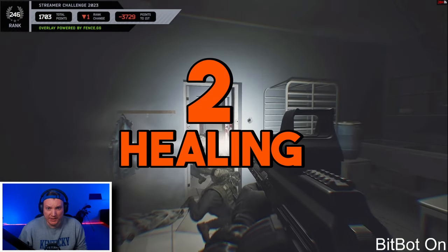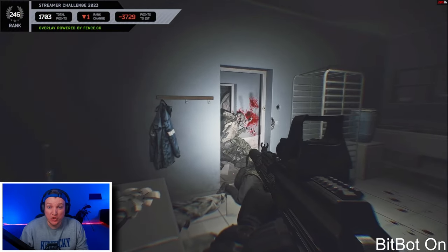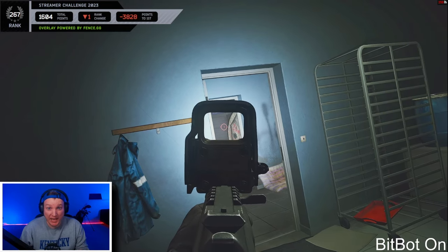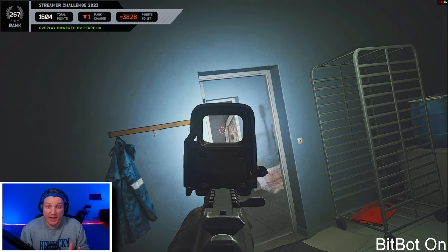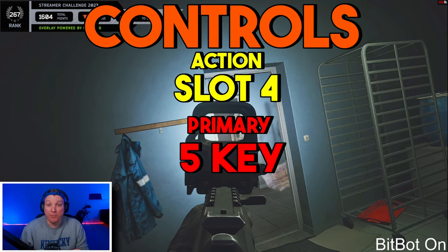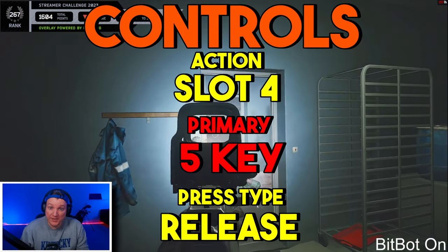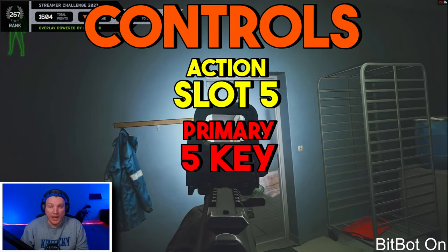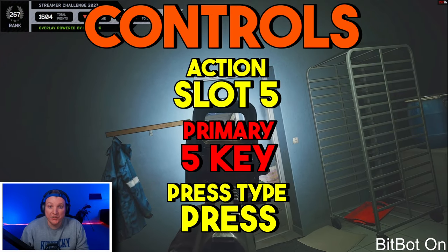Number two: healing. This is easily one of my most used and most favorite hotkeys, because it essentially combines my bandages and my hemostatic applicators to one key. In your controls, find slot four and set it to the number five key, then make the press type 'release'. For slot five, keep it set to key five and make sure the press type is 'press'.